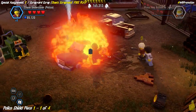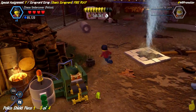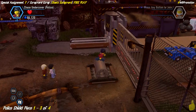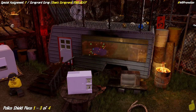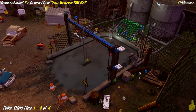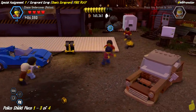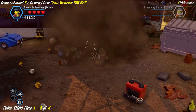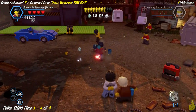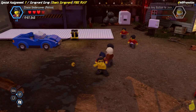Now we're taking on the first police shield piece, which requires smashing four total cars. The first two are right here in the spawn area. For the next two, we use this giant pipe like a big gear to roll open the gate into the next area. There are three cars in there and two of those three actually give you credit toward that police shield piece — so smash them all. That gets us police shield piece progress sorted.